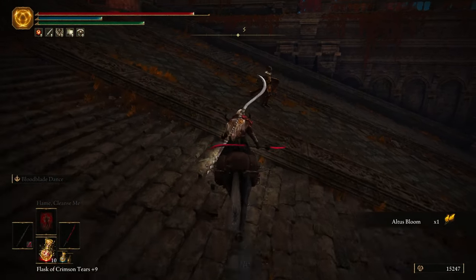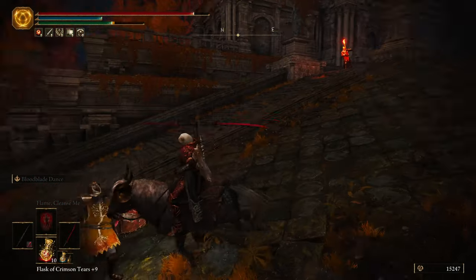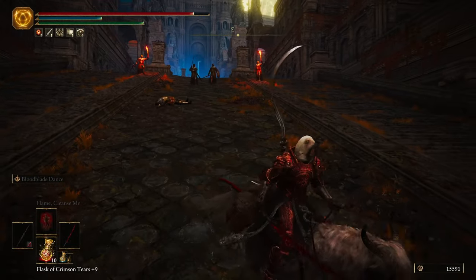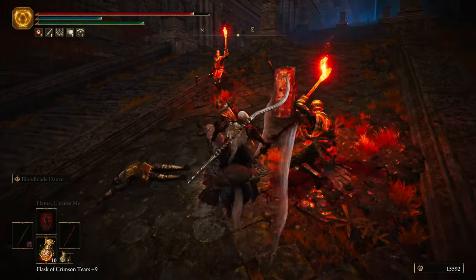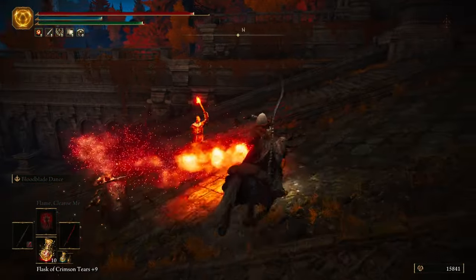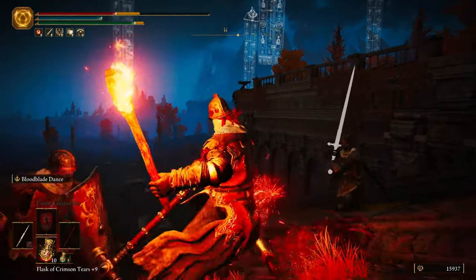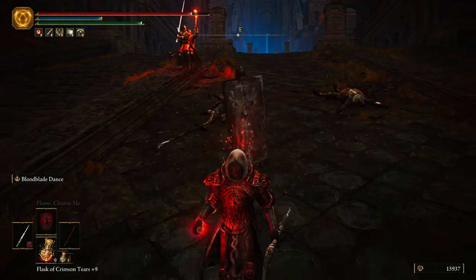We'll just go over here and get this guy. Oh my gosh. It helps if you swing the correct direction - I've learned this in my many hours of playing this game. We got a perfumer or something going on over here. What is with that dude's sword? It's very white. Wouldn't even let me stand - that was great.